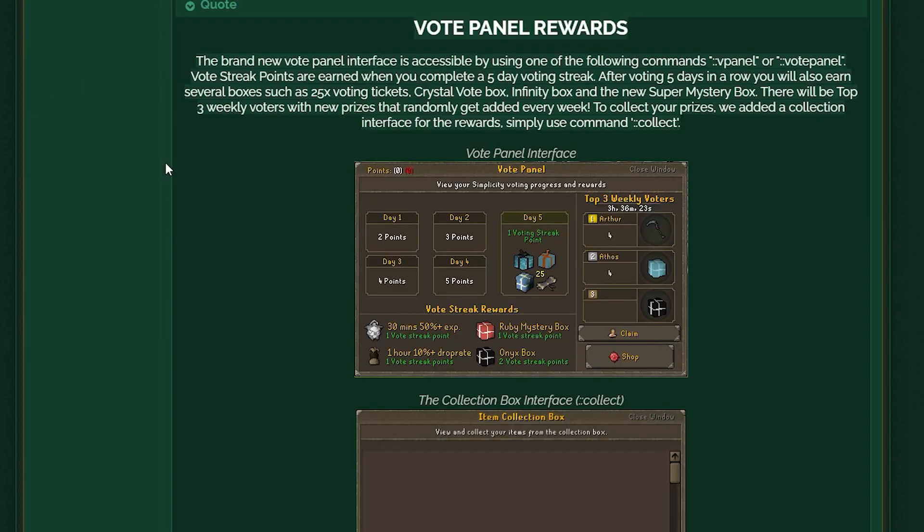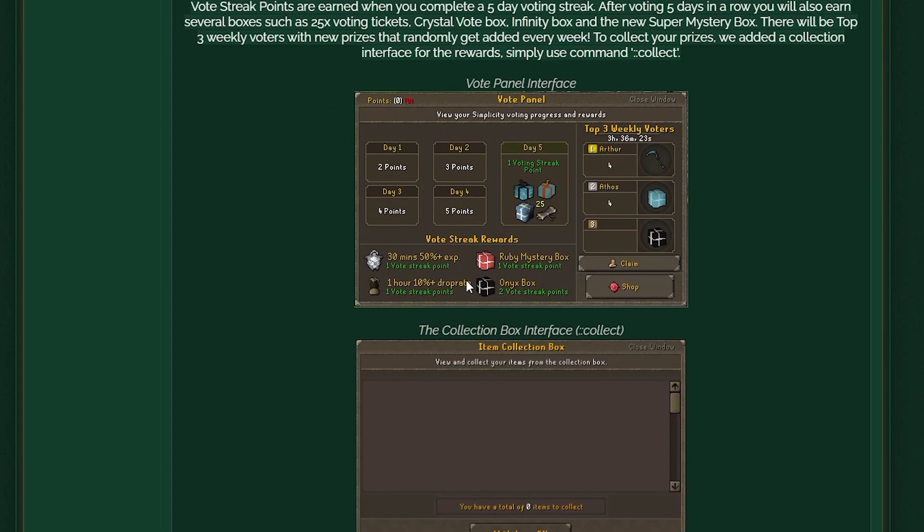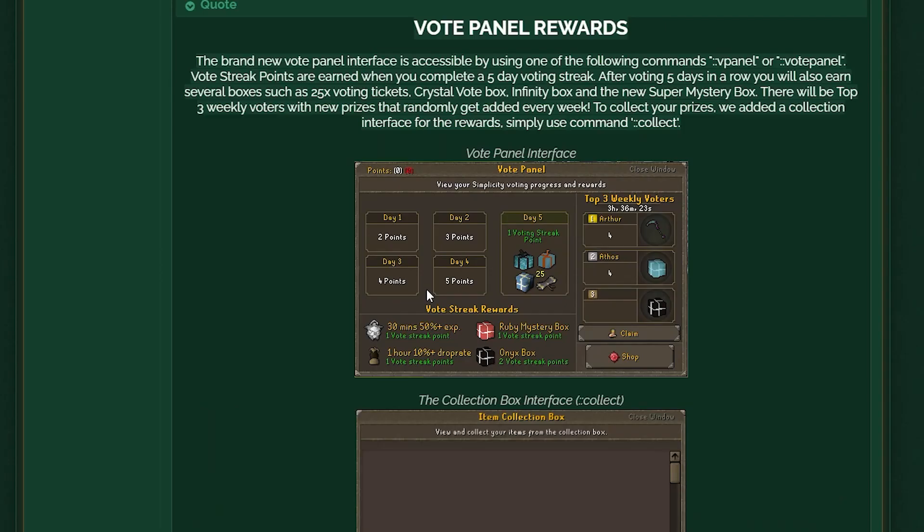Starting off with the vote panel — a brand new panel interface accessible by using the commands ::vpanel or ::vote panel. Vote streak points are earned when you complete a 5-day voting streak. After voting 5 days in a row, you'll earn 25 voting tickets, a crystal vote box, infinity box, and the new super mystery box. There will also be top 3 weekly voters with new prizes added every week, and a new interface at ::collect to grab any prizes. Day 1 gets you 2 points — spend them on rubies, onyx, drop rate boosts, and the collection interface. Make sure to vote, support the server, help it grow, and grab yourself even more goodies.